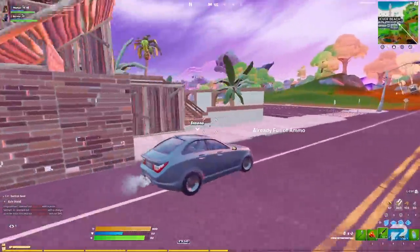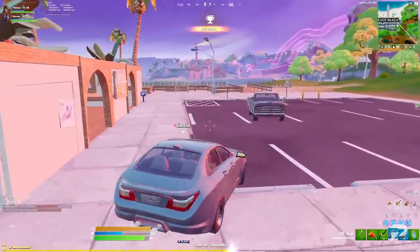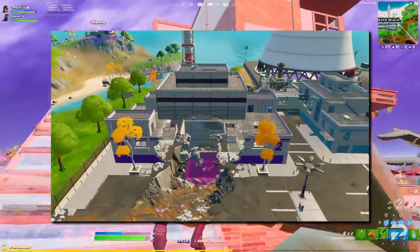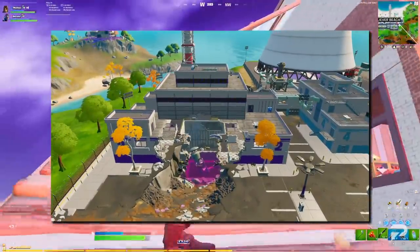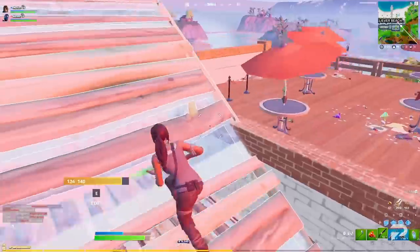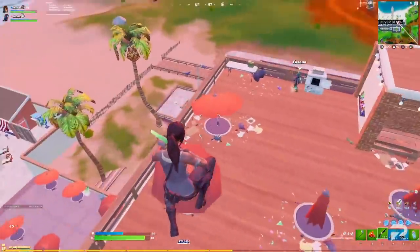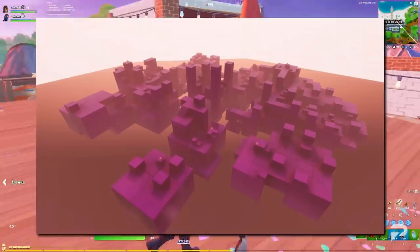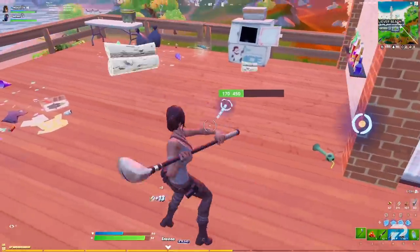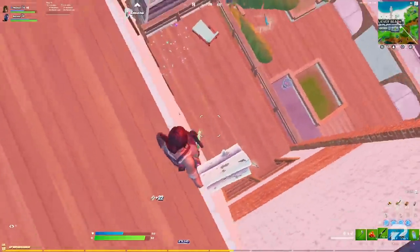First up, let's go over the map changes. The only map change we can really see has happened near Steamy Stacks, where one of the buildings in the Kevolution Energy Plant has seemingly been destroyed, with a cube emerging from the basement. That may be the only change right now, but a new POI has actually been added into the game files: Cube Town. It looks like there's a ton of chests in this area, but there's no telling when it's actually going to go live in the game.